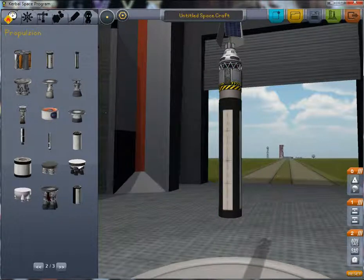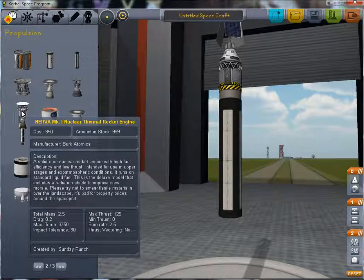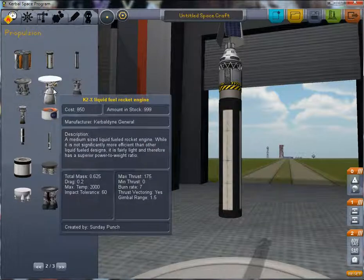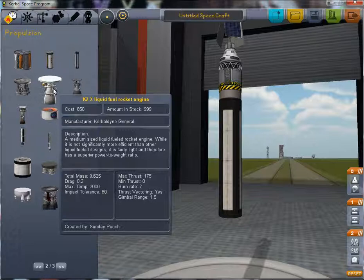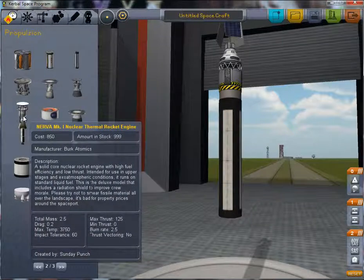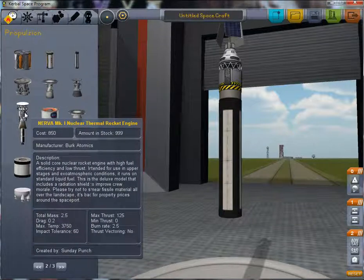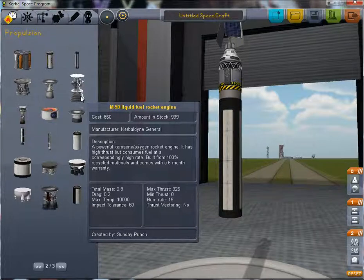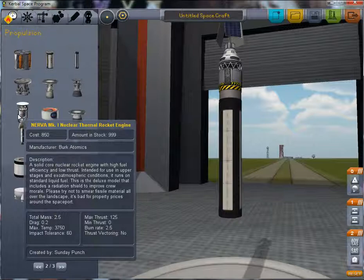Okay, now there are lots of new engines. When picking an engine there are like three things you want to look at: the weight — total mass essentially — which is the top stat on the left side, the maximum thrust, and the burn rate. Now for the burn rate, you don't want to look at the burn rate itself as much as the proportion of burn rate versus thrust.